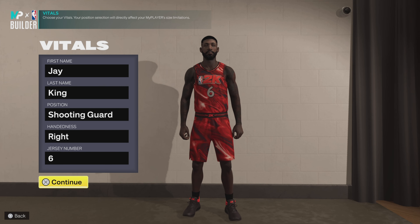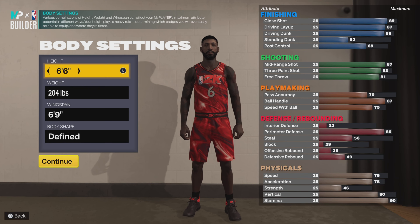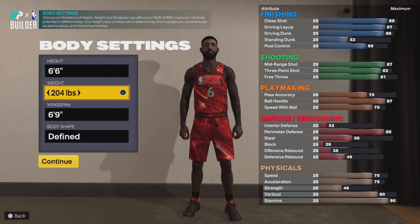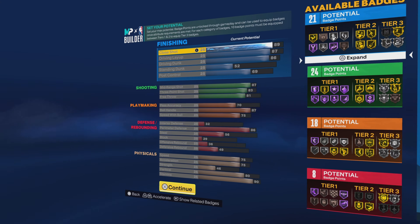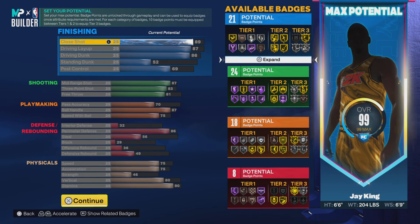We got a dog — hence the replica build name. Walter Davis, let's get into it. I chose the name King. The position is shooting guard, aka off guard, right-handed, and jersey number is 6. We're going 6'6" on the height, 204 on the weight, 6'9" on the wingspan. I'm going with the Jim Rant body shape — I am in there like swimwear, don't play with me.